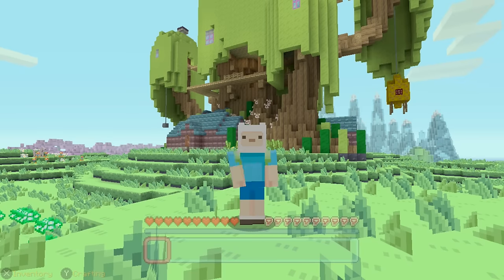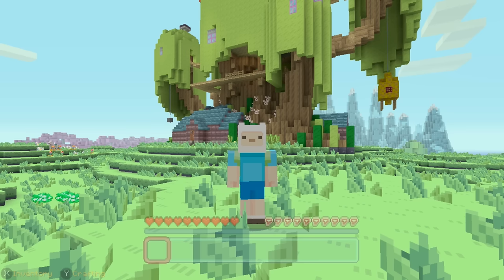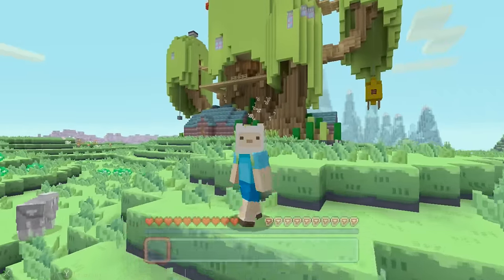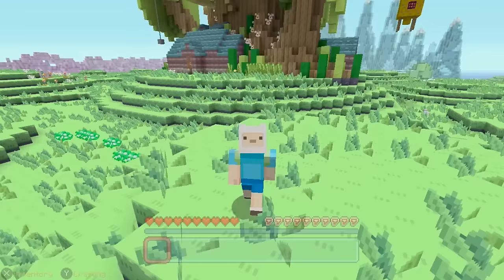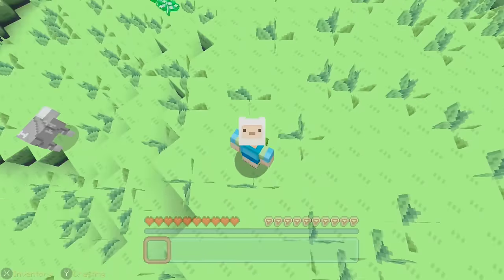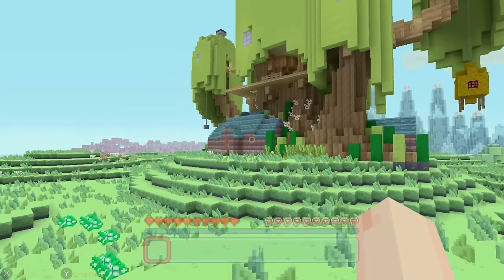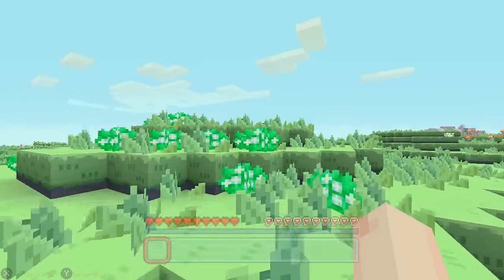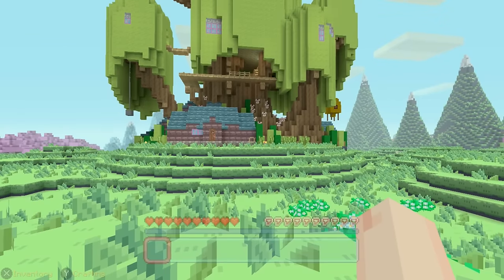Hello, this is Stampy, and welcome to a Minecraft Let's Play video. Today we are playing inside of the Adventure Time mashup pack, which was pretty recently released on the console versions. I think it might be coming soon to Pocket Edition and Windows 10 as well, if not out already. I am dressed as Finn in this episode, and I'm inside a world built by our friends over at 4J Studios. I'm going to be spending this video and the next few videos exploring the world, seeing the sights, and going on a hunt for music discs.